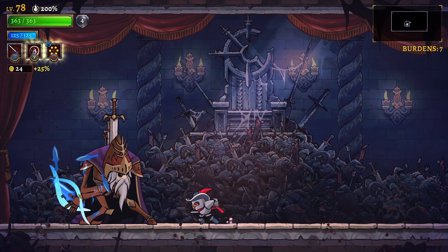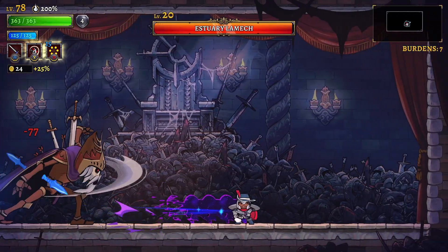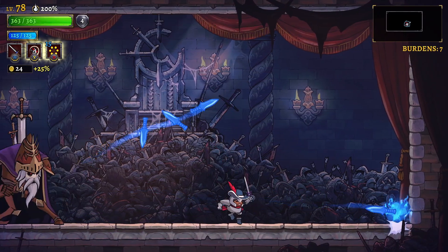If he's threatening to stab you, then back up. These volleys are really annoying if you're caught jumping, so only jump when you have to, normally over the first and third volleys.